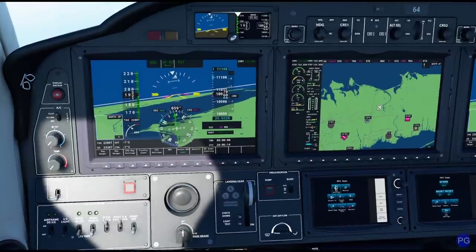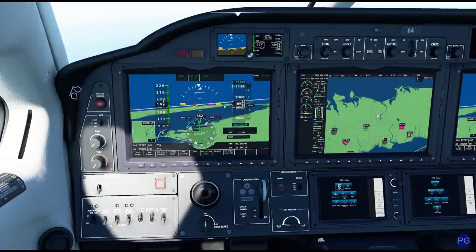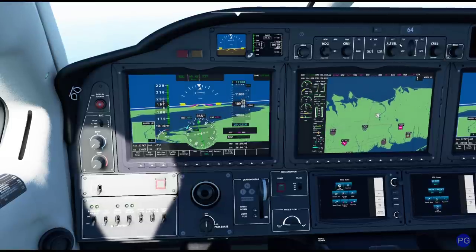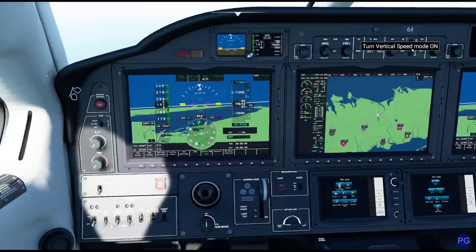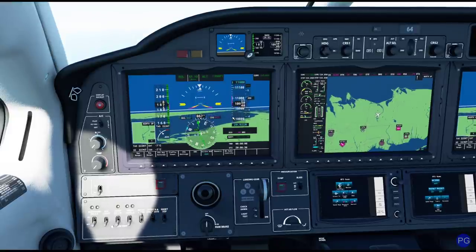We are on course. The autopilot is proceeding along the 5-3 radial of Deer Park VOR at 11,000 feet. Actually, it's decided to drift us down just a teeny tiny bit, but that's all right — it'll bring us back up to 11,000. We'll use vertical speed. That's a pretty good climb — that's going to get us up there way too fast. There it goes. We got it.